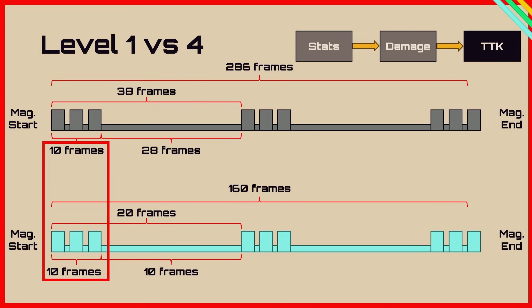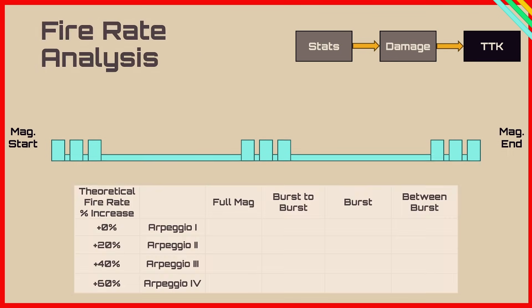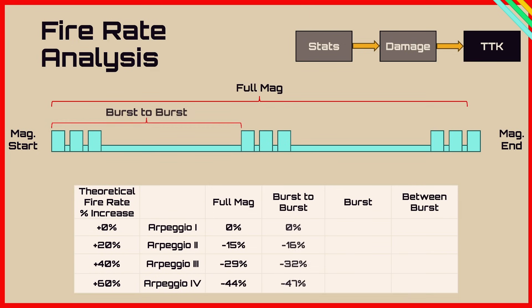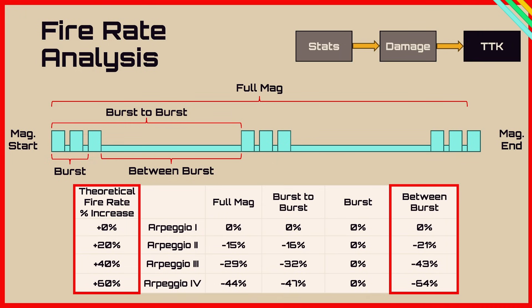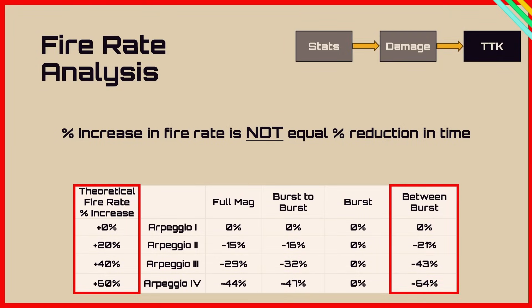This makes sense — you're not expecting the burst to be quicker, just the rechambering of the gun. Having 18 fewer frames gives us an 80% increase in fire rate. In the table, the theoretical fire rate increase matches closely to the reduction in between-burst frames — 0, minus 21, minus 43 and minus 64 percent — suggesting someone at Embark may have assumed the reduction in time equals the increase in fire rate, but as we'll see, those are not the same thing.